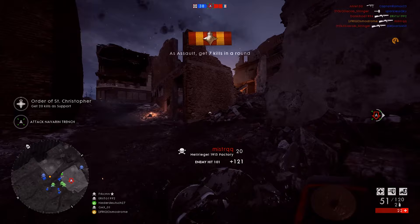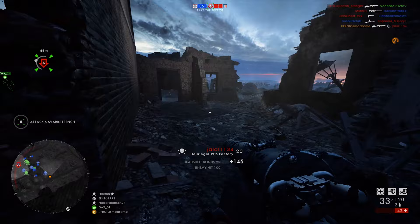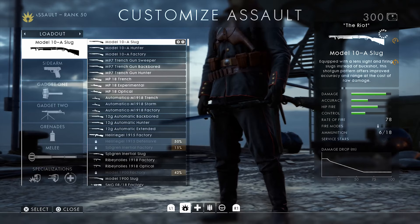Today we're doing the gun game challenge in Battlefield 1, and the assault class is up first. The rules are simple: you have to go from the top to bottom on the weapon selection screen. Take a weapon, get two kills with it, and move on to the next. Repeat the process until you're all out of weapons. Alright, let's get to it.